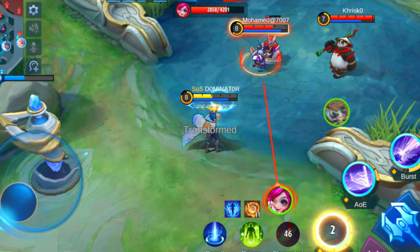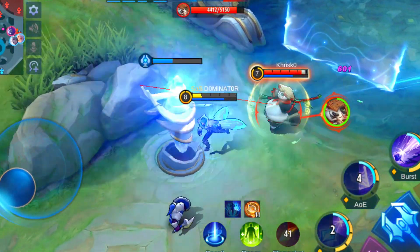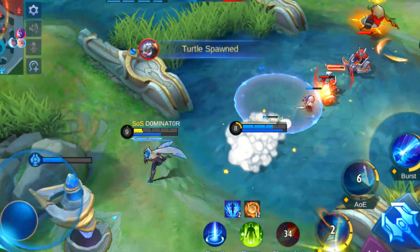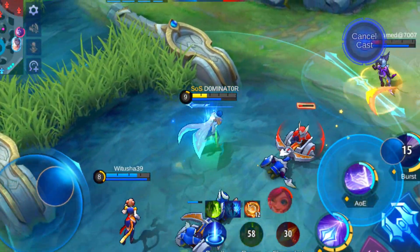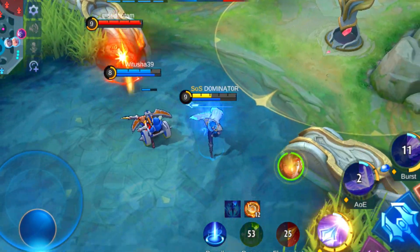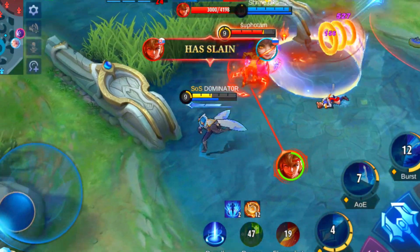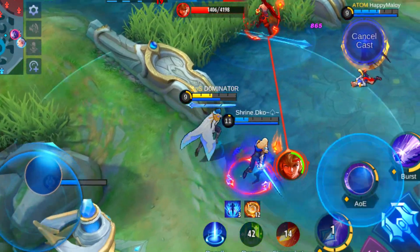When playing Xavier it's really important to aim your skills right so he activates his passive — especially the third state, since it reduces cooldowns and lets Xavier keep spamming skills. He's a great pick and is strongest against enemies that only attack from close distance, making it easy to stay at range and deal huge amounts of damage. Pick him against heroes like Angela, Franco, Argus, Leomord, and Esborg.